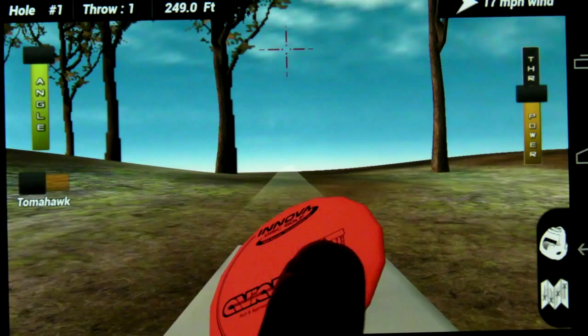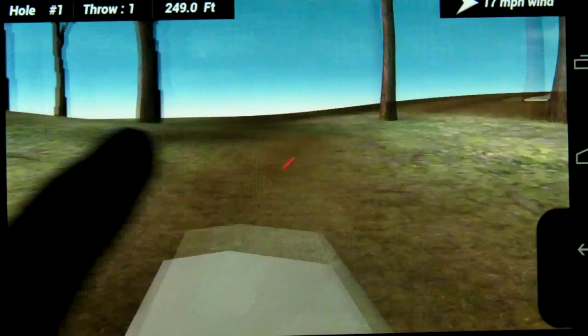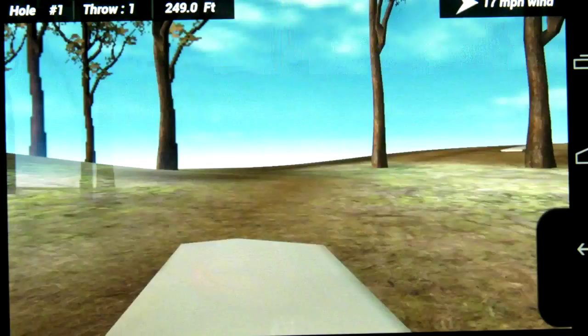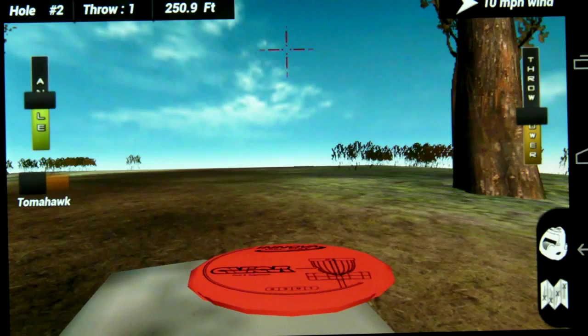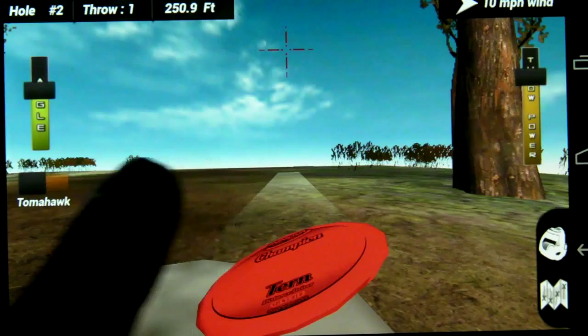I'm going to give it some power, lower my angle down a little bit, and give it a good kick. Got a birdie — this is hole number two. I'm going to switch over to something a little bit more powerful and use my turn disc. Give it a little power and throw. I've exceeded my abilities and thrown it too far.